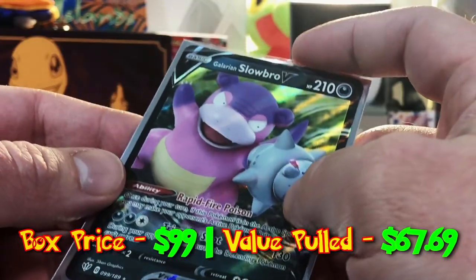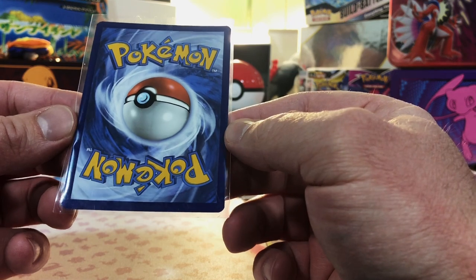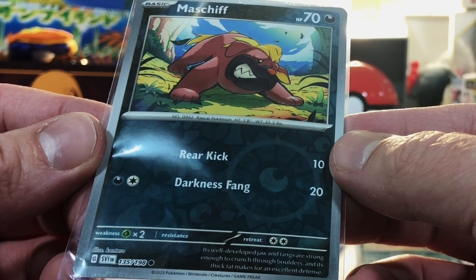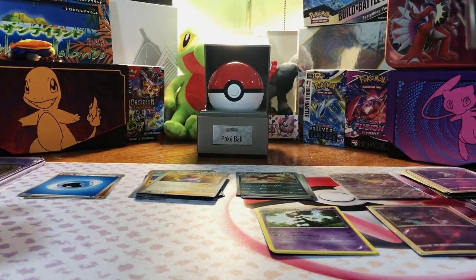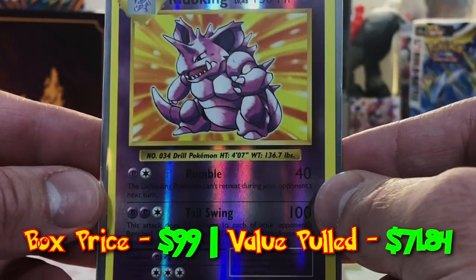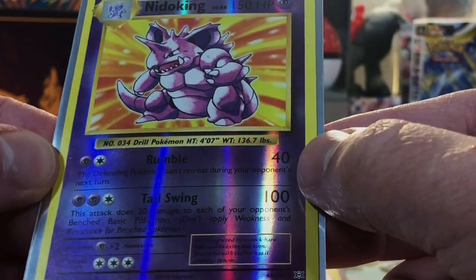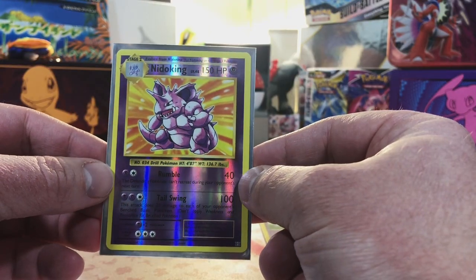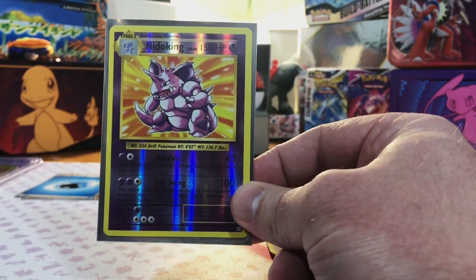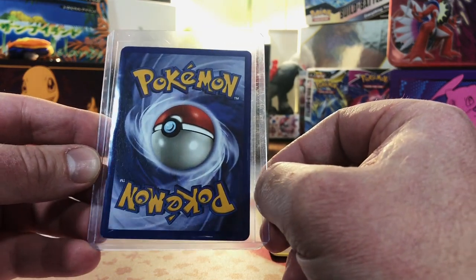Next up is a Galarian Slowbro V — looks pretty decent. A Reverse Holo Machamp. Scarlet and Violet Base. A Reverse Holo Nidoking from Evolutions — very nice. I love an Evolutions card and I love this artwork for the Nidoking. I am a base set guy through and through. This next card is in a card saver, so this is our heavy hitter for the $100 box.